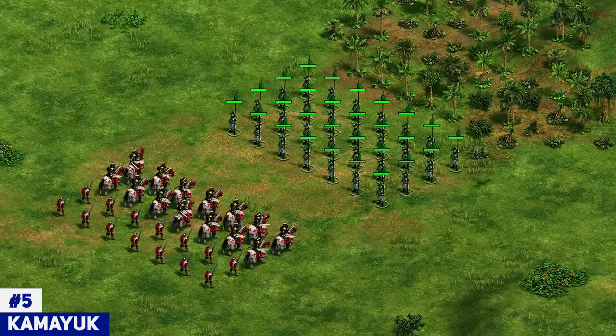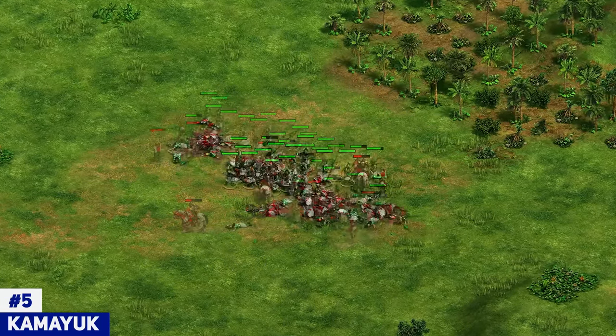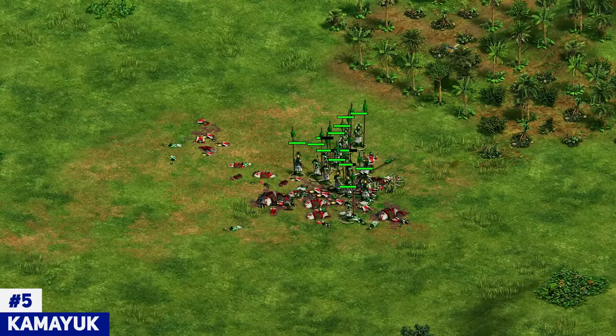Massed Kamayuk is one of the hardest units to deal with in the game. If you have anything that deals with Arbalest or Heavy Cav Archers, the Kamayuk will take care of almost every other unit. Maybe Halberdiers can deal with it, but fighting this unit head-on is going to be quite a suicidal mission. You need something very specific to deal with this unit. Regular infantry, regular cavalry, even a few unique units most often just don't do the trick. So Kamayuk for me is a solid number 5.